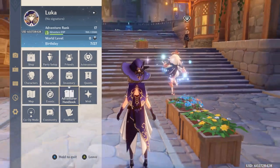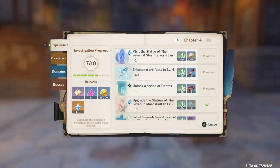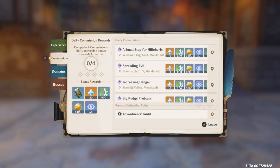I want to point you over to your Adventure Handbook. This is really important. If you don't know about it, you unlock it at Adventure Rank 7. I want to focus you first on commissions. When you unlock commissions, it's going to be a huge help and time saver. These reset every 24 hours — once a day — and they help define your daily goals.